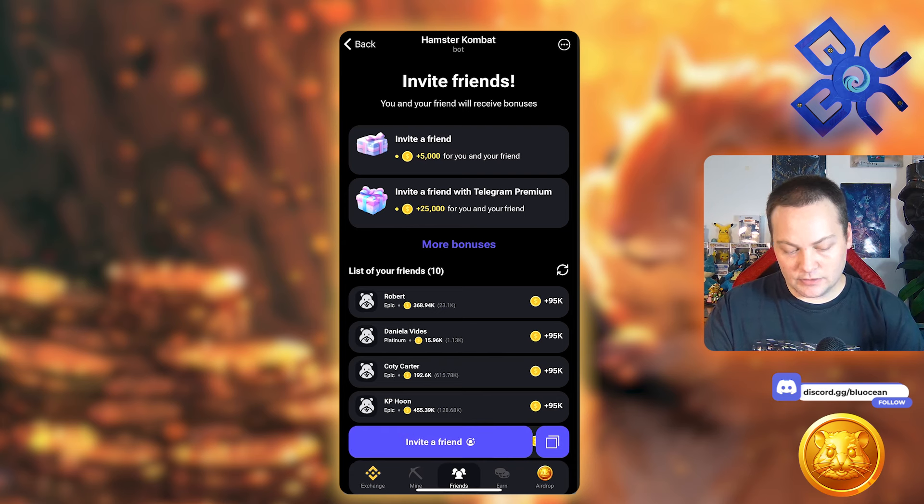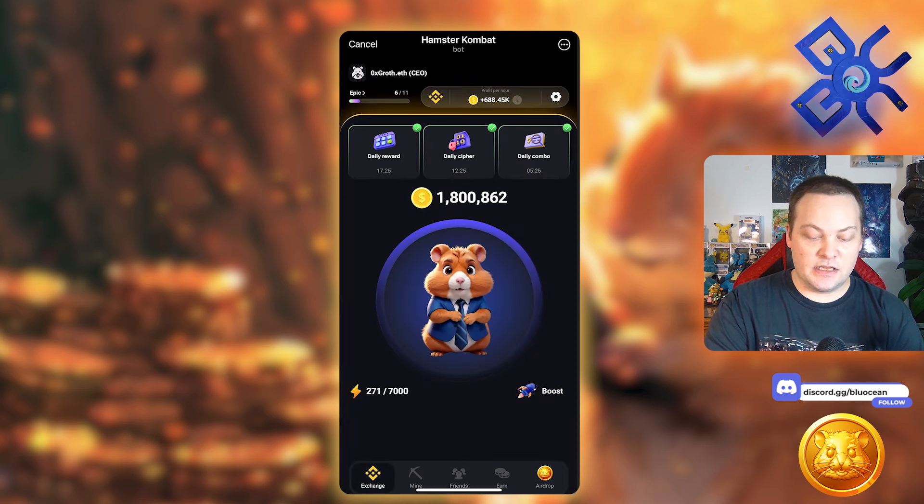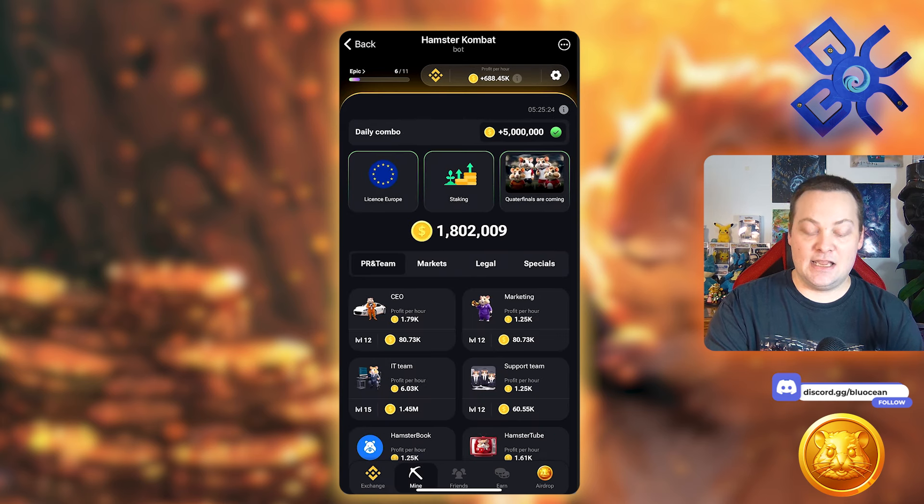At the top you can see there's daily reward, daily cipher, and daily combo. Daily combo is the most important because you're getting five million coins a day when you do it. Every day when this resets, pretty quickly someone online is going to post and tell you what the combo is. There's a Hamster Combat Reddit that's a great place to go, and people also upload videos with the new day's combos quickly. Sometimes the combo requires referrals, so there may be days you feel stuck — don't stress too much about it.